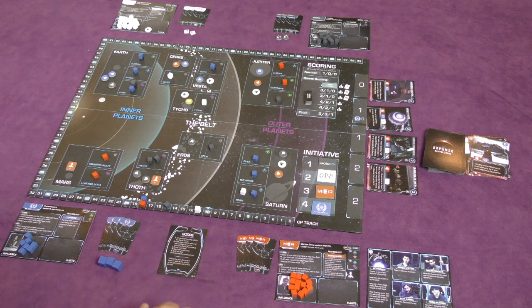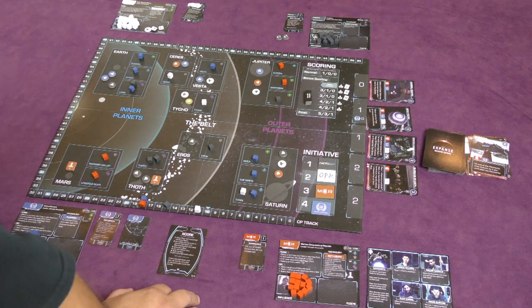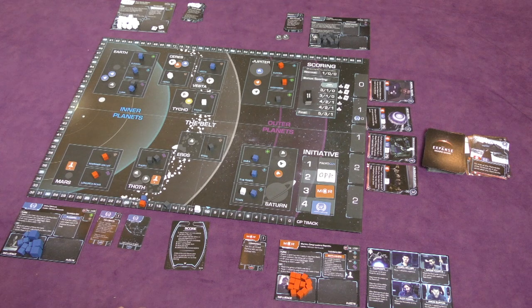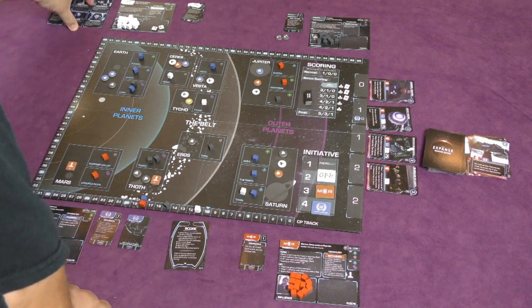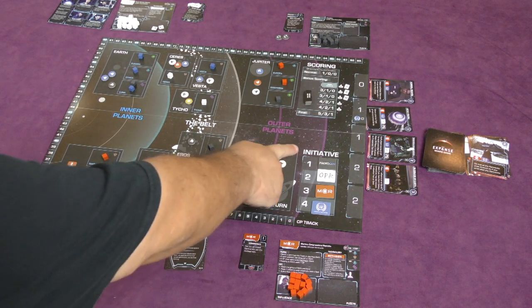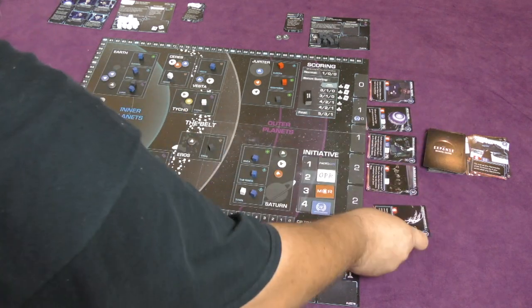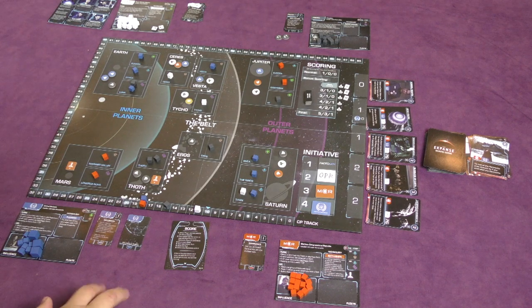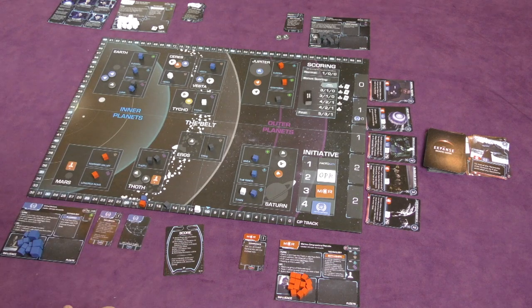After scoring each base, everyone gains a new faction tech. Then, if they have fleets available, everyone can build one fleet. Next, the player in last place gains control of the Rocinante — if there's a tie for last, it goes to whoever is lowest in initiative order. Once the scoring phase is done, flip over another card and continue clockwise until the sixth scoring card is revealed, at which point you score a final round and whoever has the most points wins.